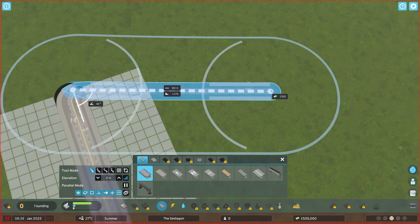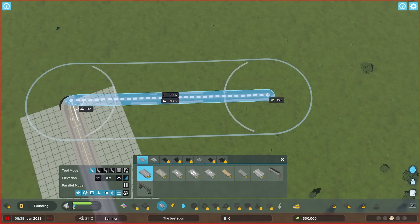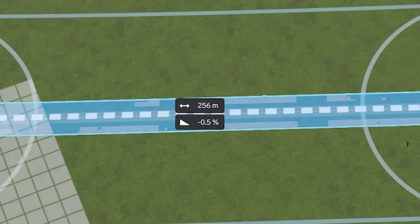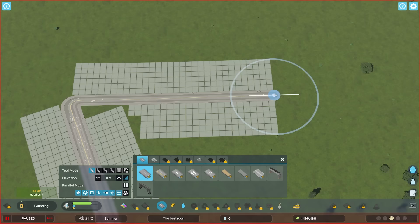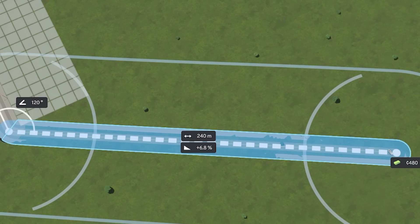This is where it's going to get tricky. Because it's a hexagon, I need to work out what length each side is going to be so the biggest buildings will fit. What if we go for a nice round 256? So in order to get my hexagon, I've got to do a 120 degree angle like that, and then just make it 256 meters long.